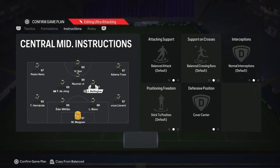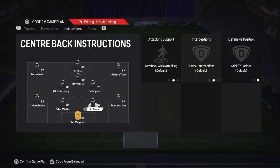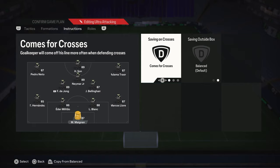For the fullbacks: whichever side you prefer attacking more — I like attacking more with Marcos Llorente as he has better dribbling and passing than Theo. So Theo is on stay back while attacking, and key is that he's on overlap — he's going to give us so much width as he'll overtake the wingers. Marcos Llorente I have on balanced and overlap, so he's joining the attack. The right side of my attack is going to be very forward-focused because Bellingham's on balance, Llorente is on balance, and Adama is not coming back, so lots of potential to overload on the right side. My goalkeeper Mania I keep on balance — I don't change anything to him, as I believe these tactics usually hinder more than anything. The meta right now seems to be super keeper comes for crosses, but I just don't enjoy playing with it.